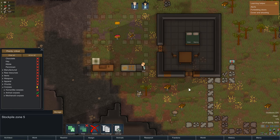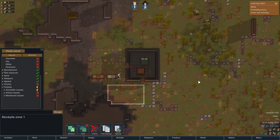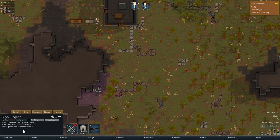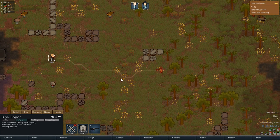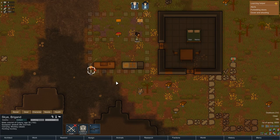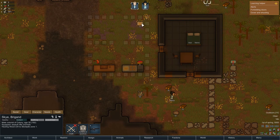So we're set up for that. At this point we probably want to go and hunt something — and of course all the animals have run away. Oh, there's a monkey over there! Sky, let's go hunt that monkey. Draft, undraft to reprioritize — now he's going to hunt it. Got a hit — come on down! Yes, downed — in fact, dead! Good job. He dumps it straight on the stockpile.